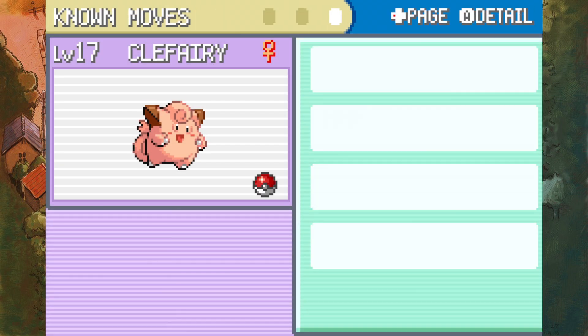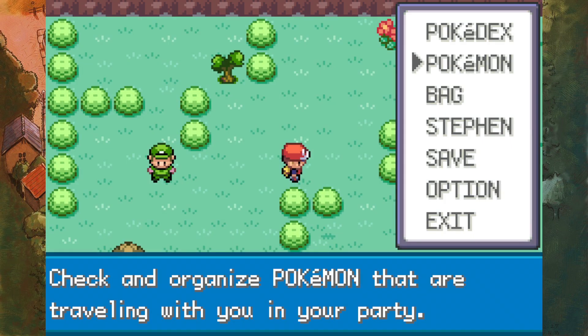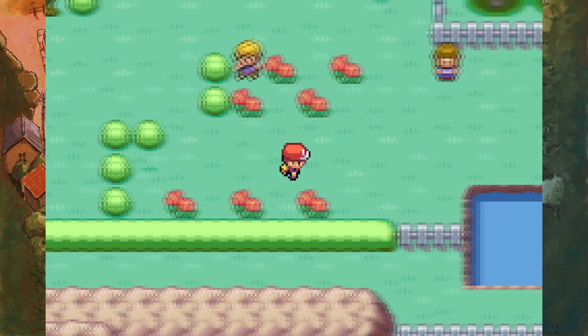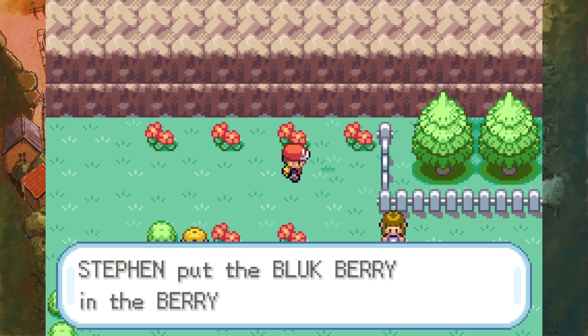The TM is now gone, and I believe that is the only TM for Secret Power in the entire game. So if you want another one, get another Game Boy, get a Link Cable, trade. We can get around this trainer over here. Right here we get an Oran Berry. Up here we get a Bluk Berry.